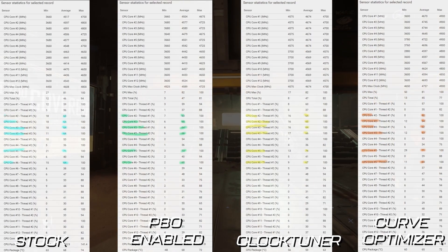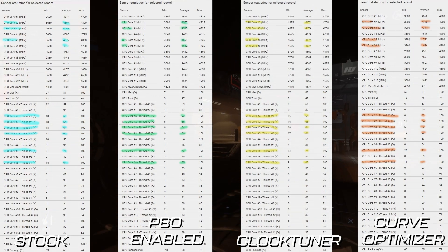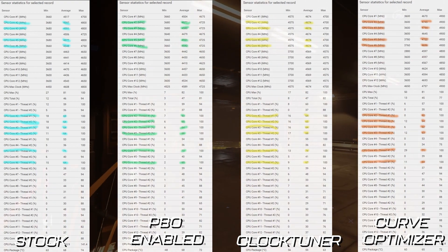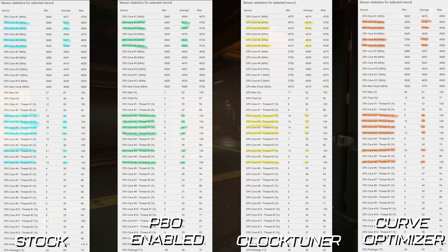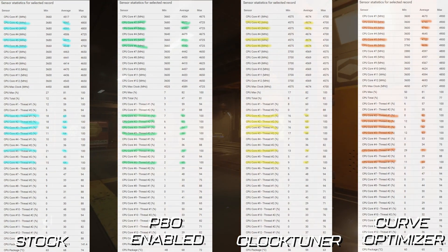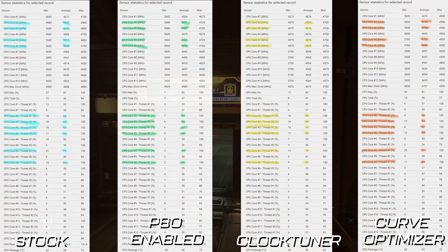What I want to do now is explain in a bit more detail how that's happening. I've got detailed sensor statistics from CatFrame X, which is the program I use to capture all the data, and we're going to look at what's actually happening on the cores and clock speeds. Here are the stock, PBO enabled, Clock Tuner, and Curve Optimizer sensor statistics. You can see I've highlighted the cores being used the most and the corresponding clock speeds. Windows knows which cores are best and sends the biggest workload to those cores, so clock frequencies are highest on the most-used cores — apart from in the Clock Tuner, which we'll explain in a second.